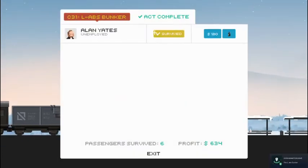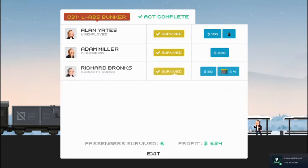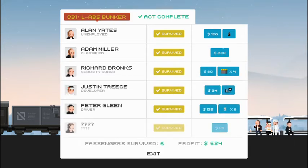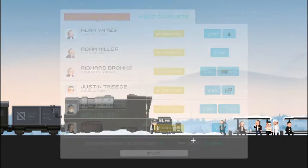Crunch crunch under our feet, and act complete. I think we should get all six here — yep, there's our achievement popping up in the lower right. Got quite a bit of money, some ammo, and whoever our friend here has made it as well. We made it at $634.